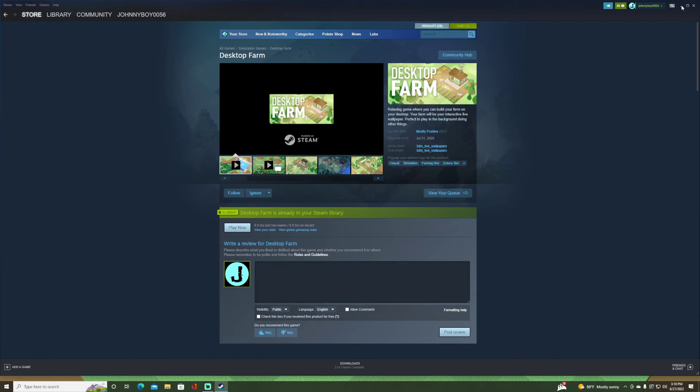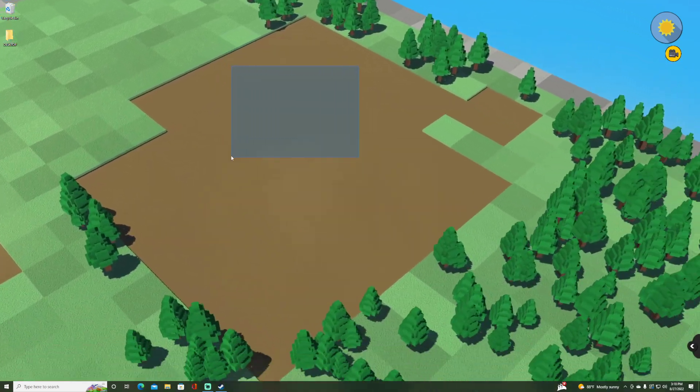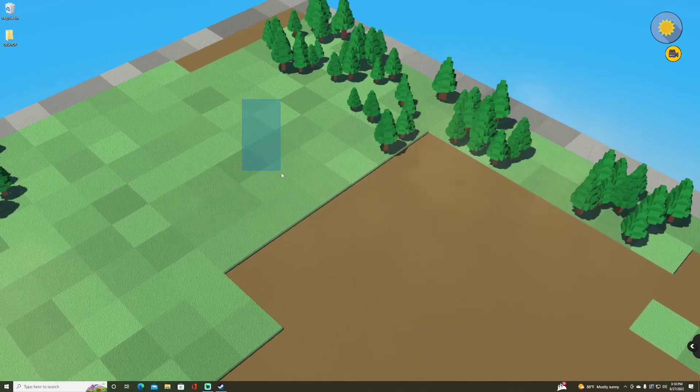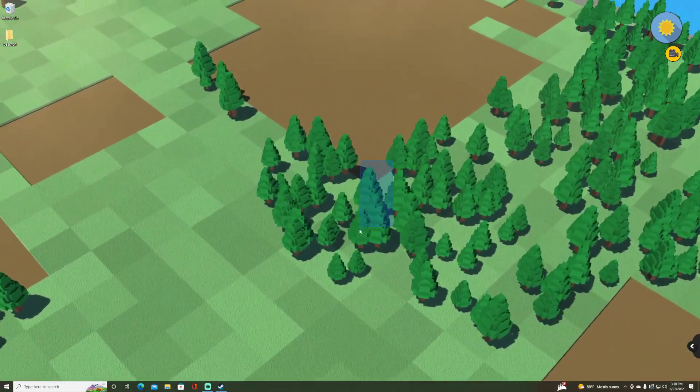If I move Steam out of the way, this is the desktop — this is what my desktop looks like. You can see the taskbar at the bottom, icons, a fully functional desktop with the recycle bin as a reference. So it doesn't look like it's in an application or full screen game. To move, you hold down left click and drag. The map is procedurally generated, so you decide where you want to build and go from there.